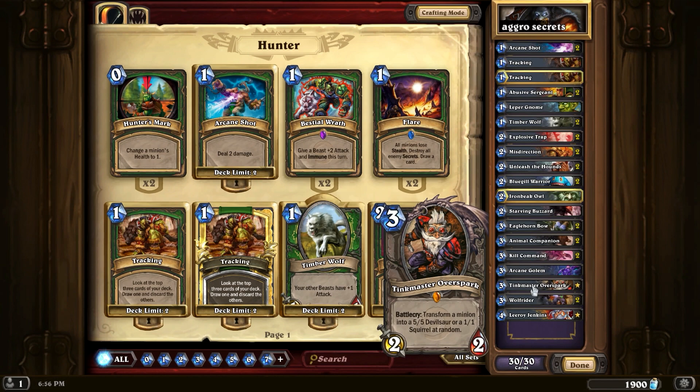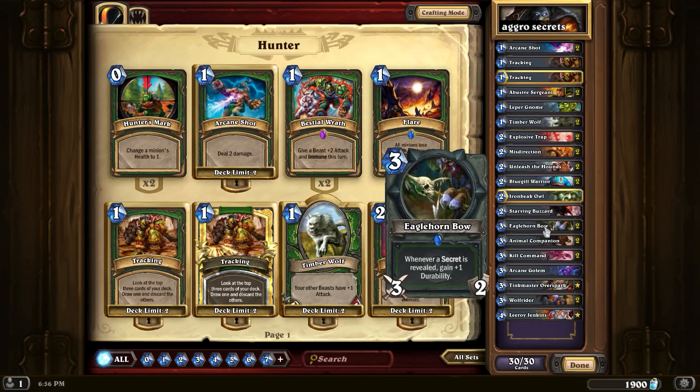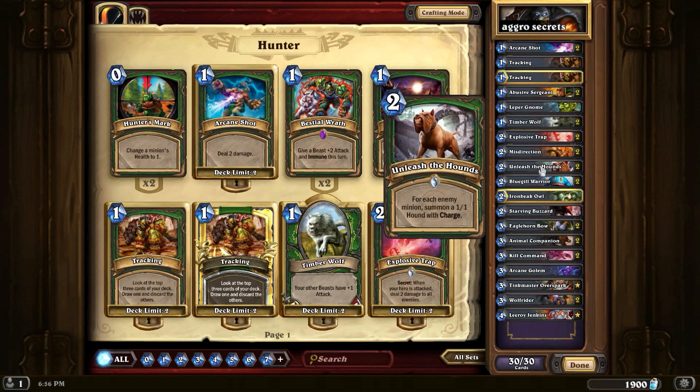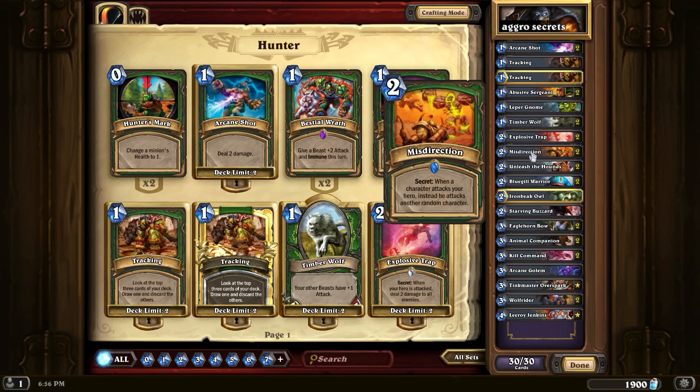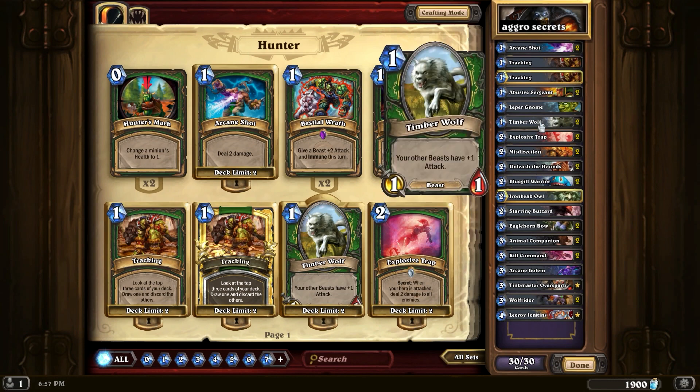With this deck you just go to the face and set up your combos. Eagle Horn Bow you want to combo with your secrets so it gets more durability. Explosive Trap is nice for a little board clear early on. You've also got Misdirection, which saves damage on you and gives you more time to kill them since you're going to the face. If they end up hitting themselves you can have a lot of damage done. You should know how Unleash the Hounds works — if they have three or four minions on board you throw it out and it spawns 1/1 hounds with charge.